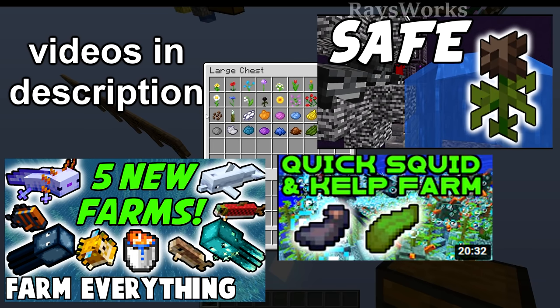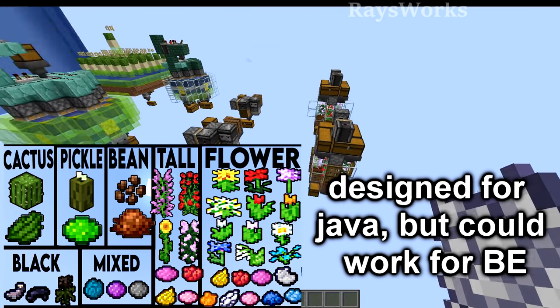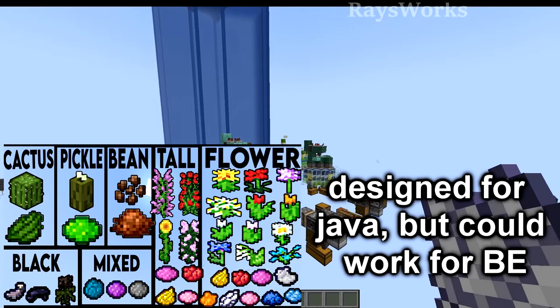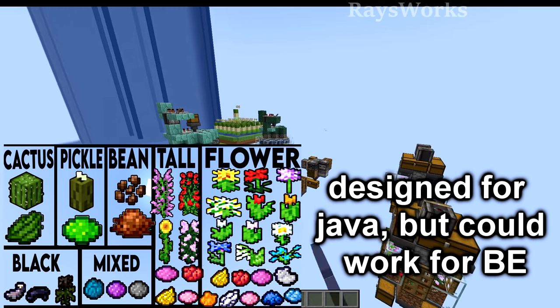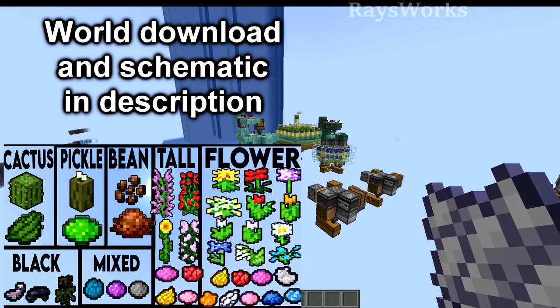Since I already covered wither roses as well as black dye farms in previous videos, I will not cover them in this video. First, we'll look at the general flower farm, then the tall flowers, then the cocoa bean, then sea pickles, and lastly cactus. Use the chapters to navigate the video. The item lists are in the pinned comment, and the world download and schematics are in the description.